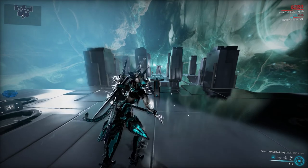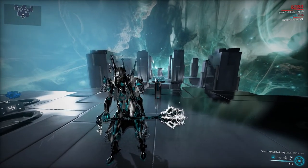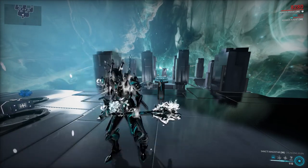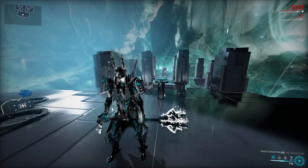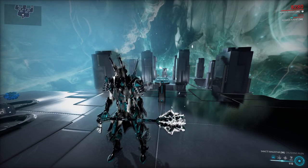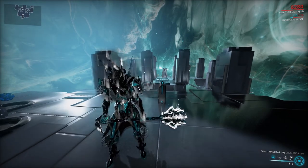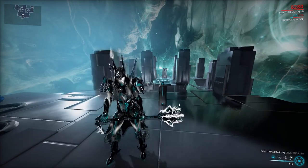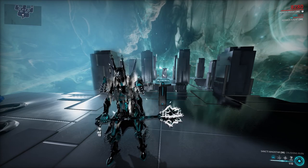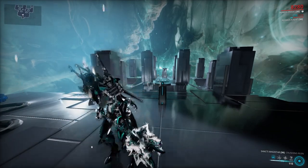We are now in the Simulacrum. I have a ton to go over, so bear with me. The weapon is the Sancti Magistar. Just by holding it, it has a ton of benefits. The first benefit — just by having it in your hands — is a 20% chance to resist any status effect. So if you're in an infested Steel Path survival and you get a toxin proc, there's a 20% chance to completely negate that.